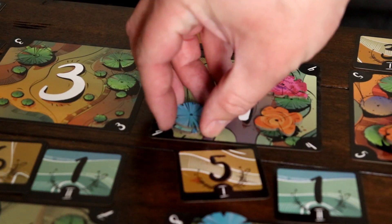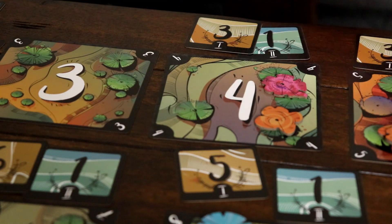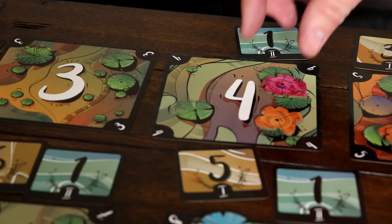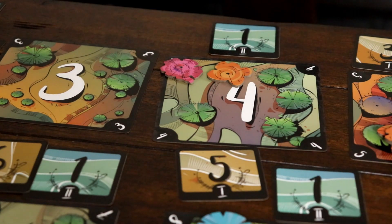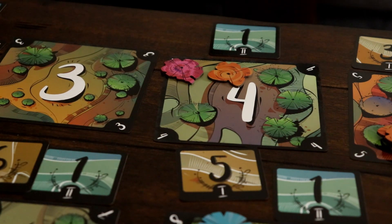In the event that there is no tie for first place in a forest, you may then evaluate for a second place. If there's a tie for second place, remove all non-tied tree tokens and do not award the second place token yet.